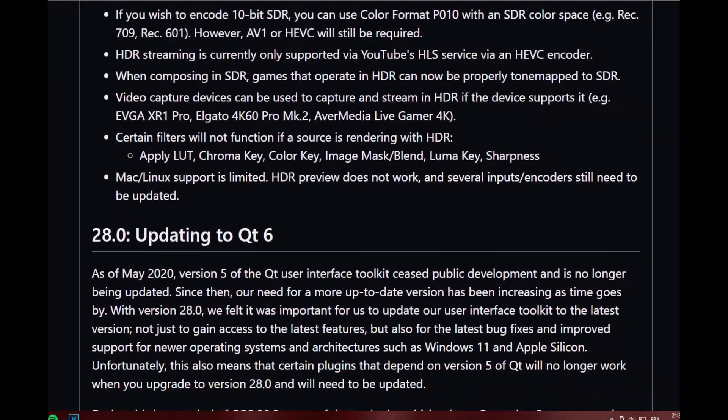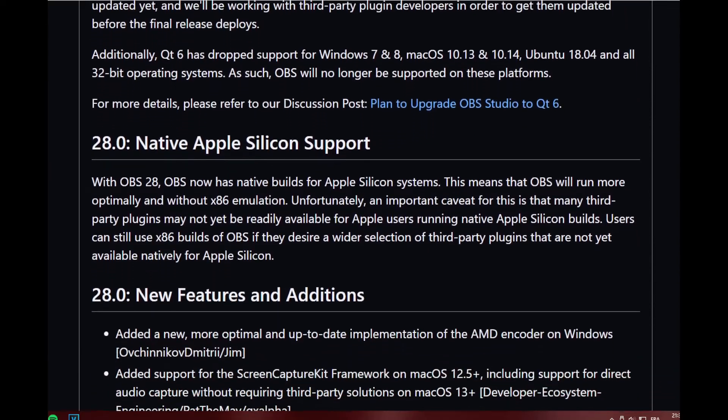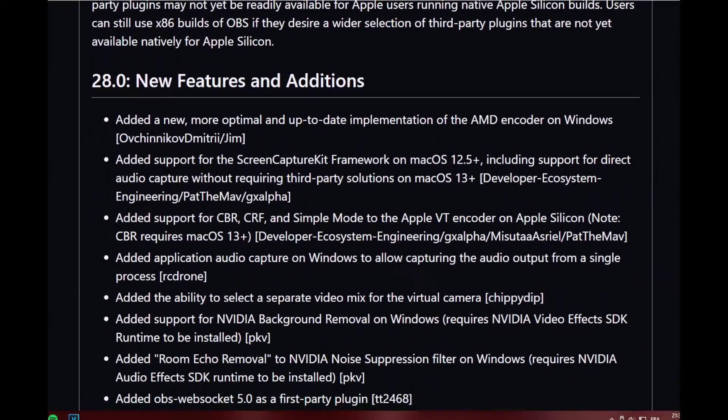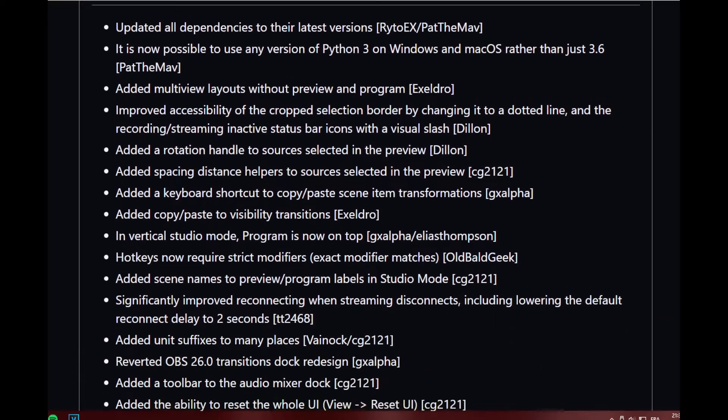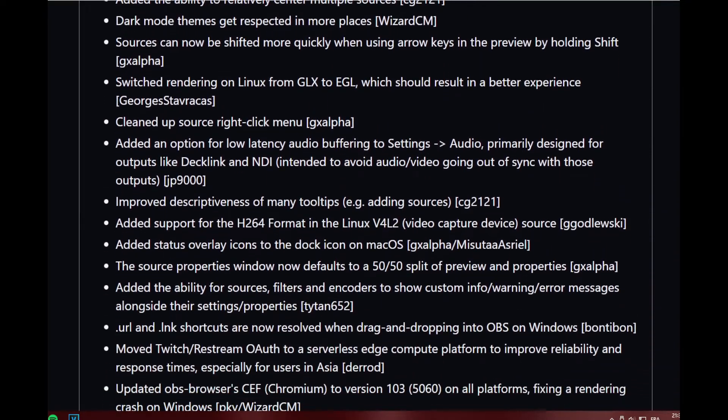A big update for OBS is currently in beta, and while this update brings a lot of changes, one of the things that interests me is that the AMF encoder has been re-implemented. What this means is that AMF can not only look better but also perform better when encoding with an AMD card — at least if you own one of the latest CPUs that AMD makes.